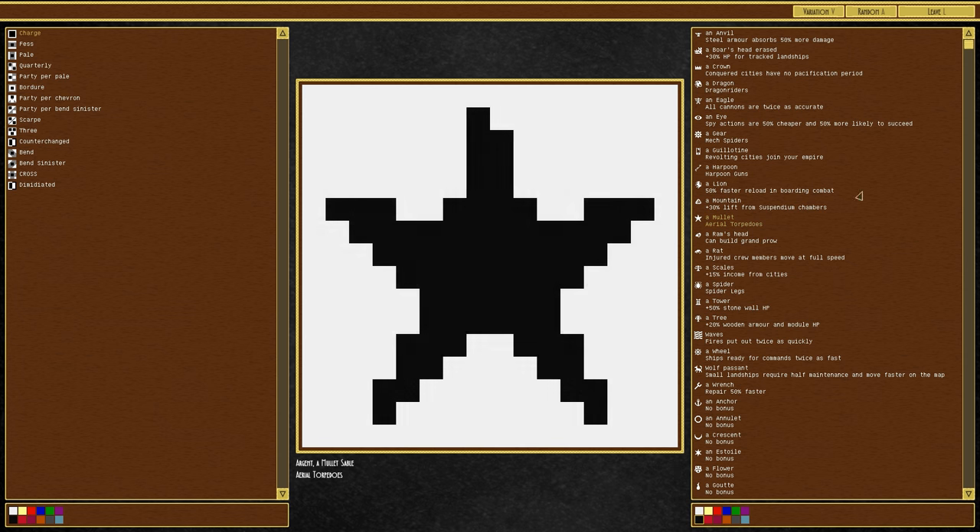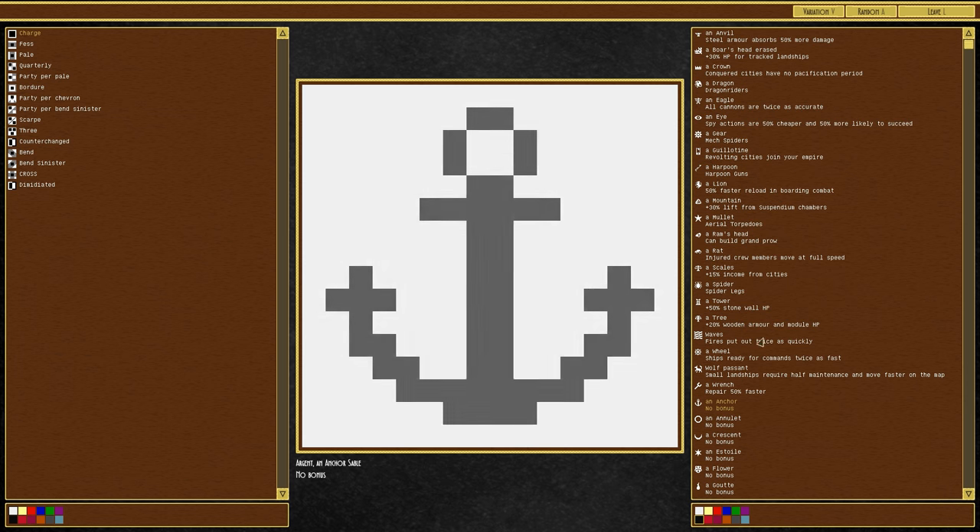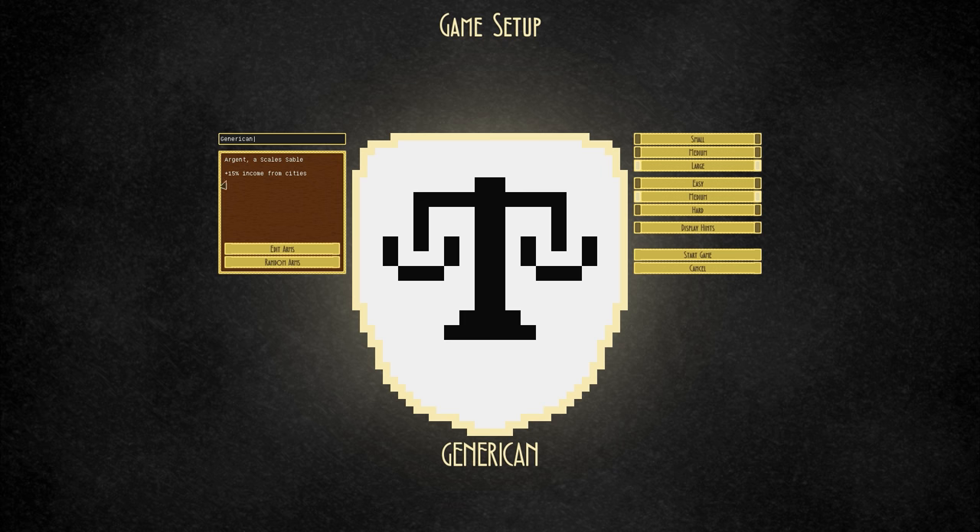Scales — my favourite — only because of what it affords you, is the aerial torpedo, which is pretty cool. We've also got the anchor and the annulet. I've actually realised we don't have any ship-ships in the game — we have airships and landships, no water-based ships, though maybe we'll get that in the future. We're going to go with scales because it gives you 15% income from cities, so we're not tied to any particular build. It's just extra income, which means we can build whatever we want.